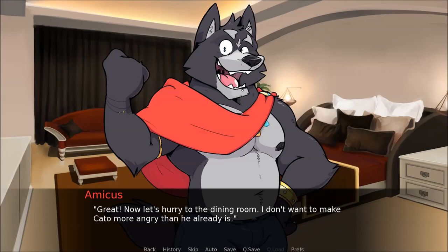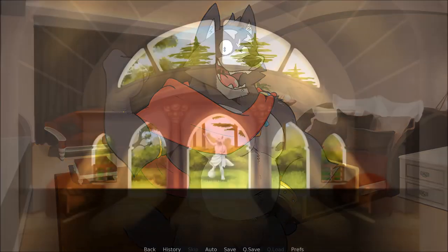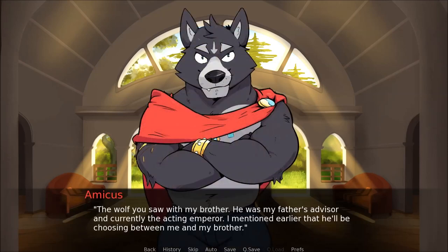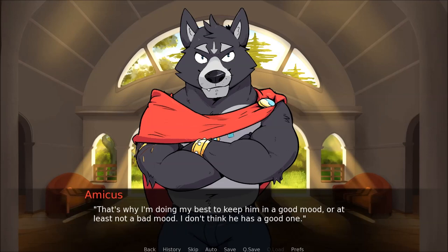Now let's hurry to the dining room — I don't want to make Cato any more angry than he already is. And with that, I follow Amicus out into the hallway. So, who's Cato? A wolf you saw with my brother. He was my father's advisor and currently acting emperor — I mentioned there'll be a choosing between me and my brother. That's why I'm doing my best to keep him in a good mood, or at least not in a bad mood. I don't think he has a good one.